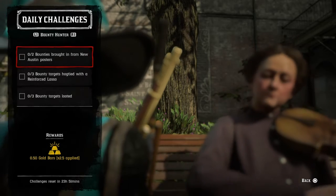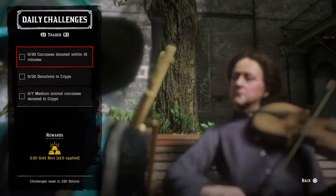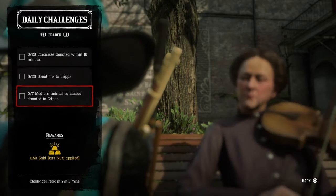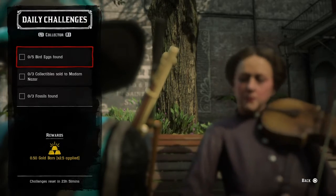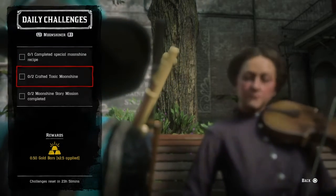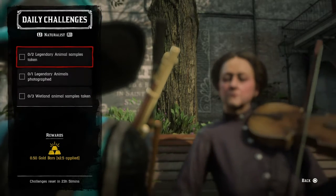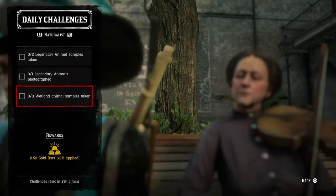For the bounty hunter we have: bring in two targets from New Austin posters, three targets hogtied with a reinforced lasso, and three bounty targets looted. For the trader: bring in twenty carcasses and donate them to Cripps within ten minutes, donate twenty items to Cripps, and donate seven medium animal carcasses. For collector: collect five bird eggs, three items sold to Madame de Czar, and three fossils found. For moonshiner: complete a special moonshine recipe, craft any two toxic moonshines, and complete two story missions. For naturalist: two legendary animal samples taken, one legendary animal photographed, and three wetland animal samples taken.